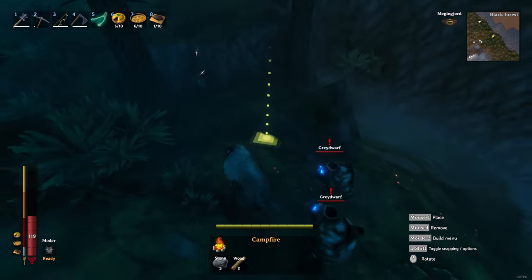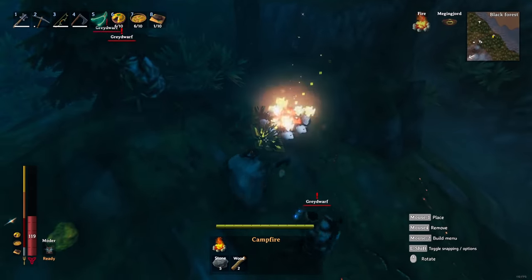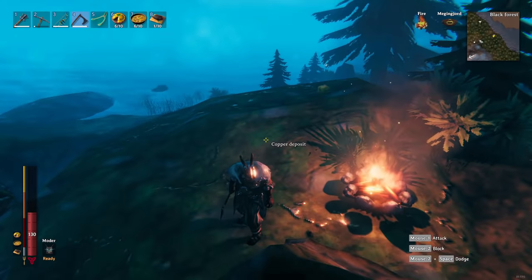Also a little bonus tip: if you don't want to be bothered by greydwarfs when you're mining copper, just build a fence or put some campfires around you, as they are scared of fire.